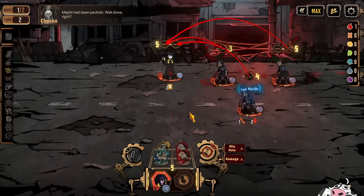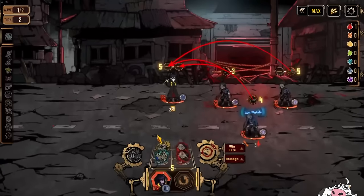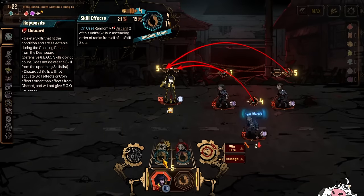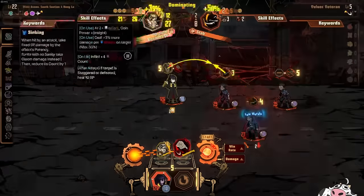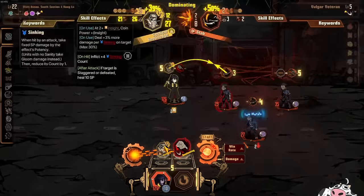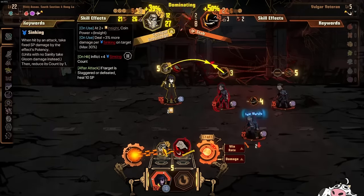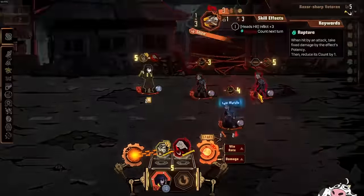So now we have insight 2. Let's say I just want to keep insight 2 — I don't want to discard anything else. Then what I want to do is I actually want to guard. Because if I guard, these 2 skills here cannot be discarded. Meaning that if I were to just unleash this right now, this skill would try to discard this, but it can't because this skill is being used, which means I will maintain insight 2 even though I am using this skill that discards highest rank.